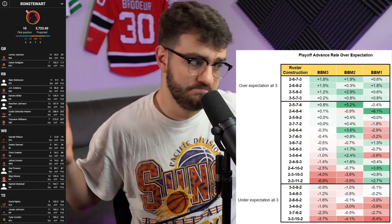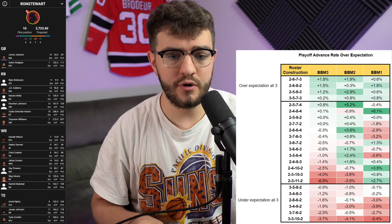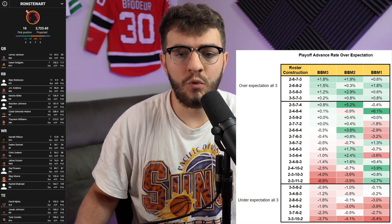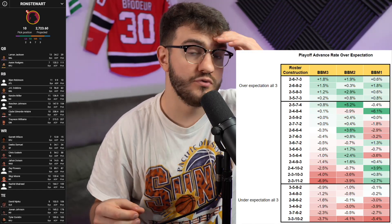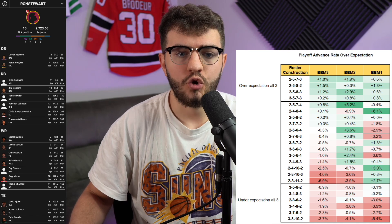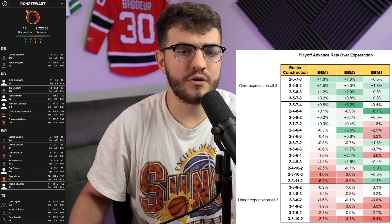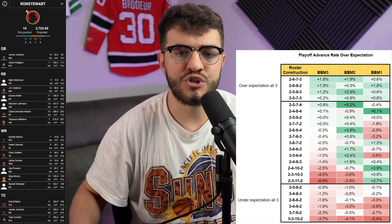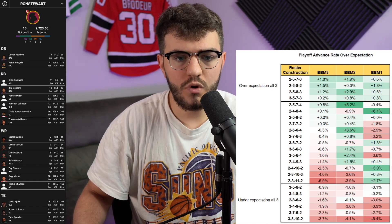Here's a 2-6-7-3 I built in Best Ball Mania: started with Lamar at quarterback, stopped at two QBs. We went six running backs — Dobbins early, then went thin. Seven wide receivers — I feel good about the top four or five. Three tight ends because the first tight end was outside the top 100 picks. It's a hero RB 2-6-7-3, but you can draft a 2-6-7-3 as zero RB too. Don't force a label.